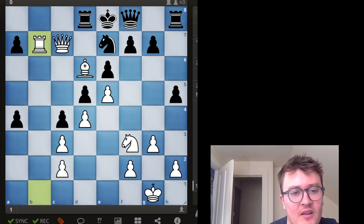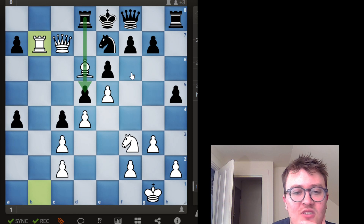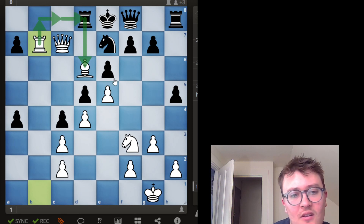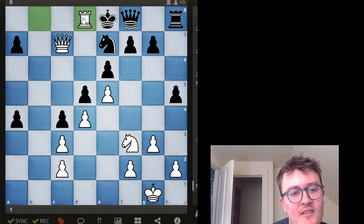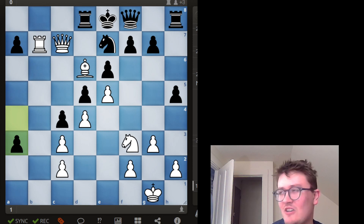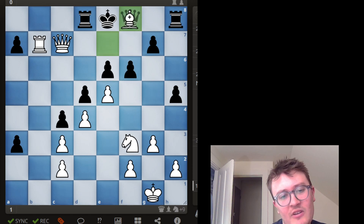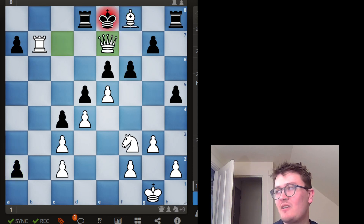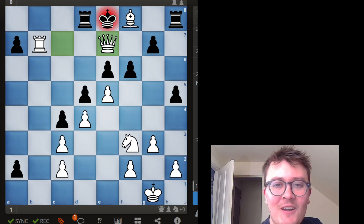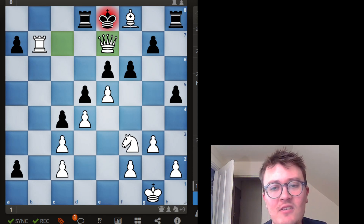Rook takes just increases my attack and it's just mate. He plays a3 — he was very frustrated — and he was playing on but the position is just mating. I don't think he made one clear losing mistake; he just never played f6 when he had the chance. He let me play the checkmate. That was a good game — thanks for watching, keep improving your chess, keep studying, and keep up the good work. Thank you all.